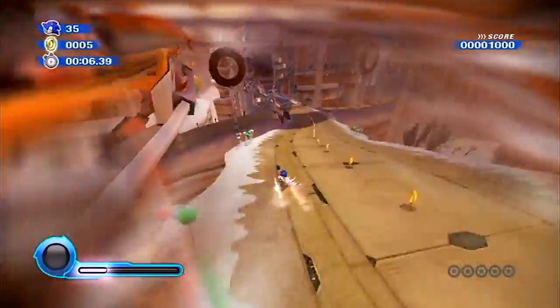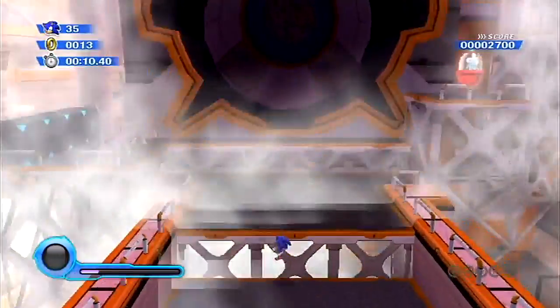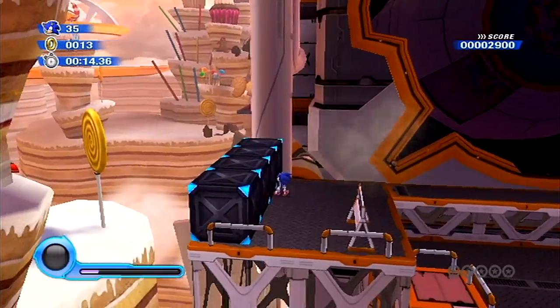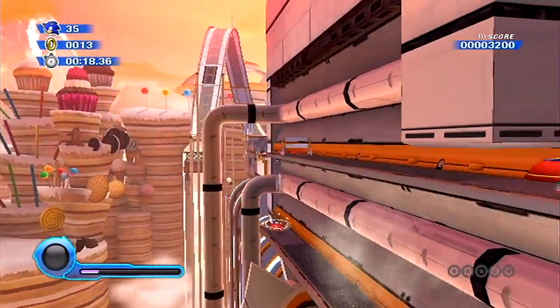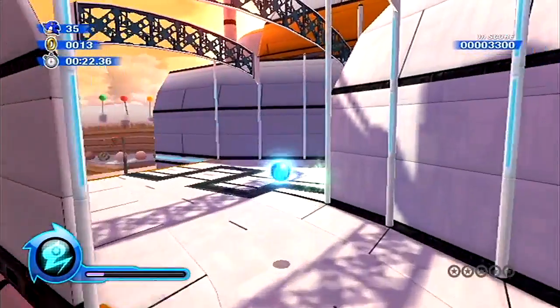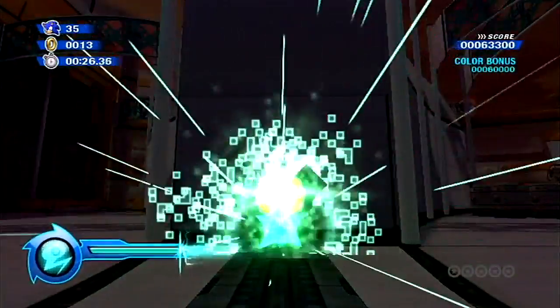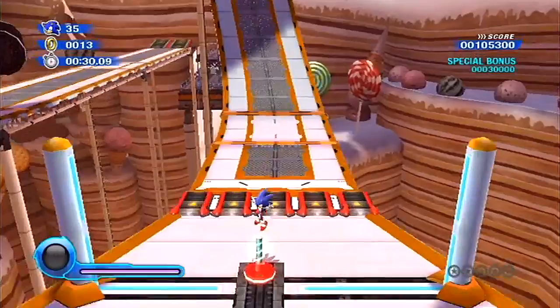Let's grab these rings. Watch out for these missiles — when they explode they release candy. We're gonna jump off to the left here, hit that spring, hit these speed-boosting pads, quickly slide. We got a laser wisp and we're going to use it on this conduit so we can go through the ground, killing all those egg pawns and getting a special bonus for 30,000 points.